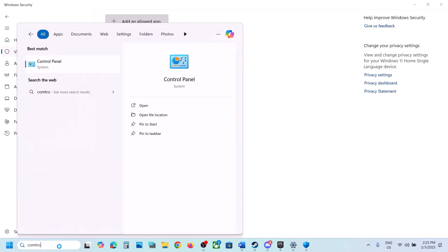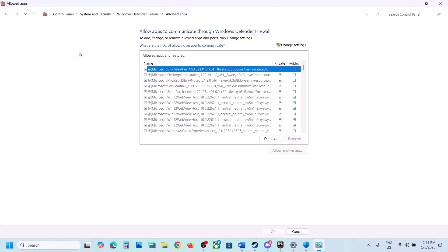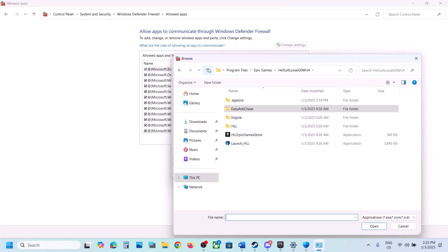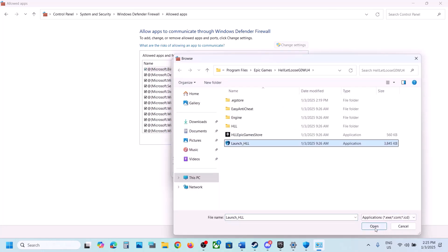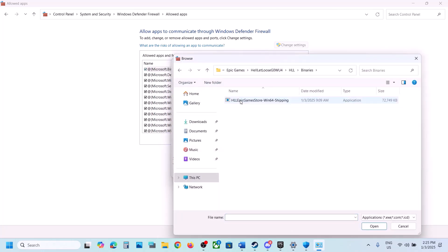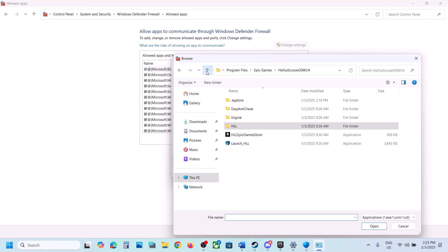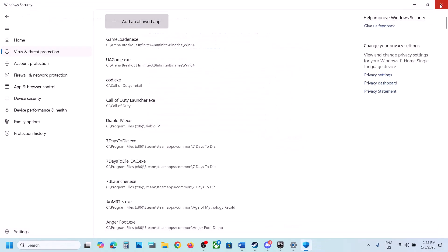Also do the same thing in Control Panel. Type 'control panel' in the search box, go to System and Security, then Windows Defender Firewall, and click on Allow an App or Feature Through Windows Defender Firewall. Click on Change Settings, then Allow Another App, click Browse, and add all the game exe files — including the main exe, the Binaries\Win64 exe, and the Easy Anti-Cheat exe. Once everything is added, launch the game and check.